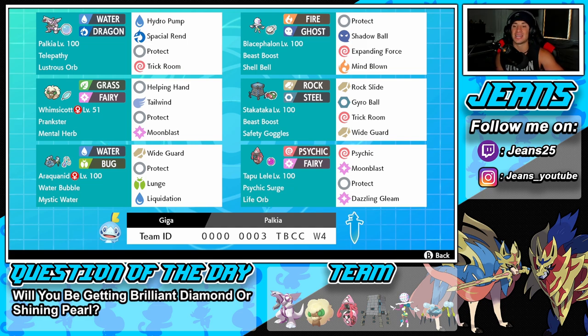Right next to him is another Ultra Beast — Stakataka. This Pokemon will thrive in Trick Room, or we bring him in against Trick Room teams. Beast Boost ability, Safety Goggles, Rock Slide, Gyro Ball for STAB, Trick Room, and Wide Guard to protect from spread moves. Bottom left corner is Araquanid, another Pokemon that works well in Trick Room. Water Bubble ability, Mystic Water to boost water damage, Wide Guard, Protect, Lunge, and Liquidation for heavy hitting STAB moves.